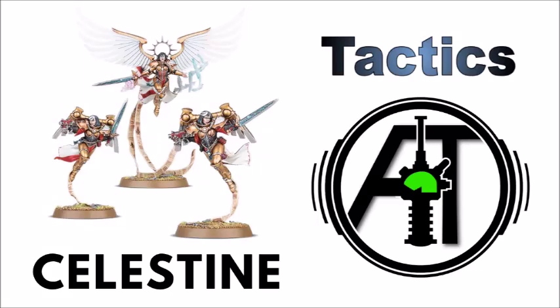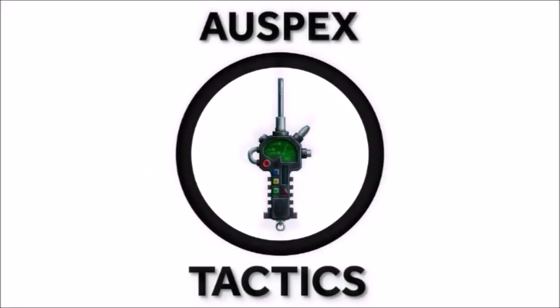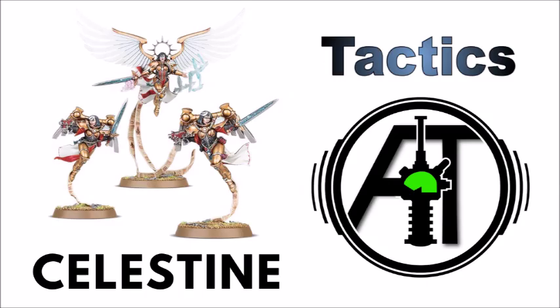Today we'll be looking at the Living Saint herself — let's see what Saint Celestine can do on the table. Hello and welcome back to All Specs Tactics, the Adepta Sororitas Tactics Focus 40k channel, where we're all about getting the most out of our miniatures on the tabletop. We're continuing in our look at the Sisters Codex datasheets today, with an in-depth look at Saint Celestine: from her datasheet, to any obvious rules, synergies and combos on the battlefield, and how we could go about using her and her Gemini in-game.